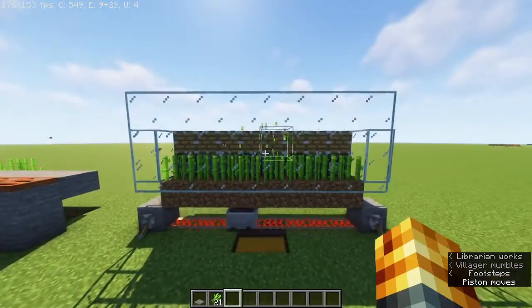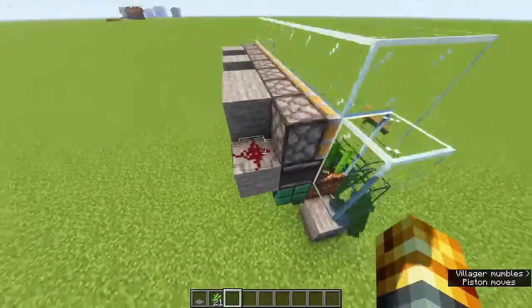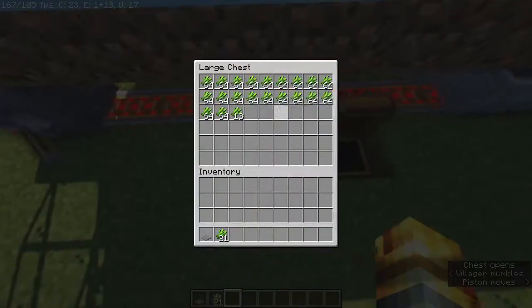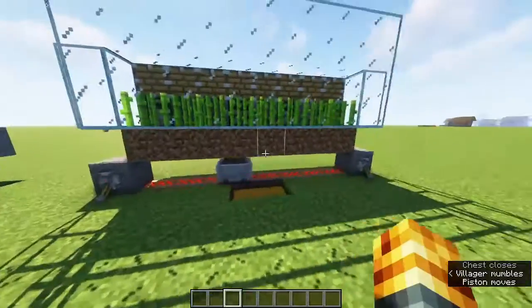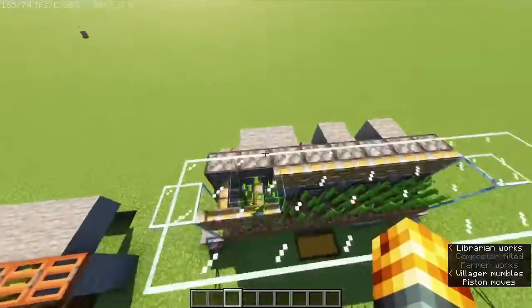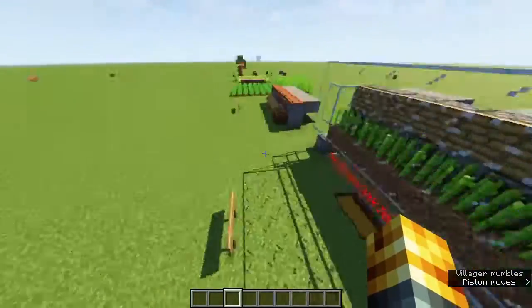And the last one: not using farms. Come on, these are insane. Look how simple this is — just some observers, a tiny bit of redstone dust, and yet infinite sugar cane. Absolutely incredible, and it works all the time when you're at your base. You can build more complicated farms or simple farms like this.